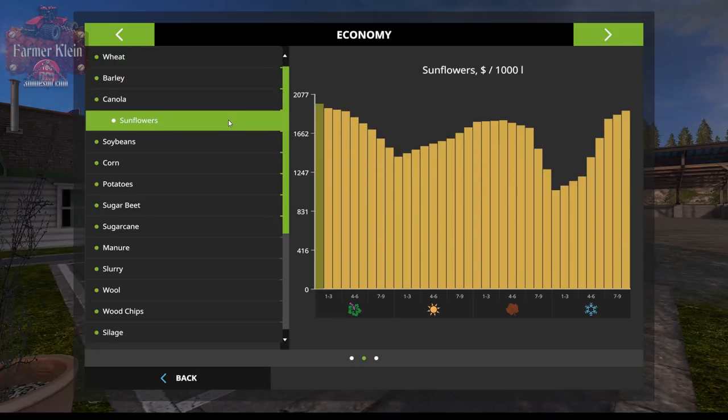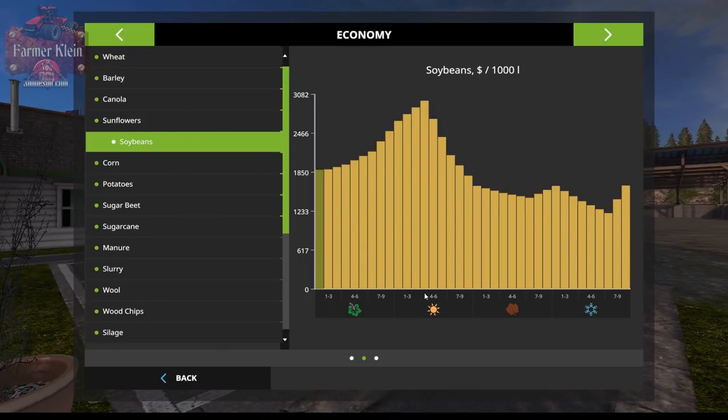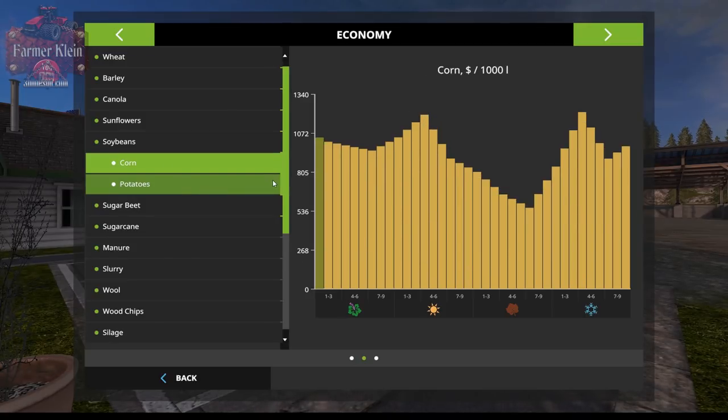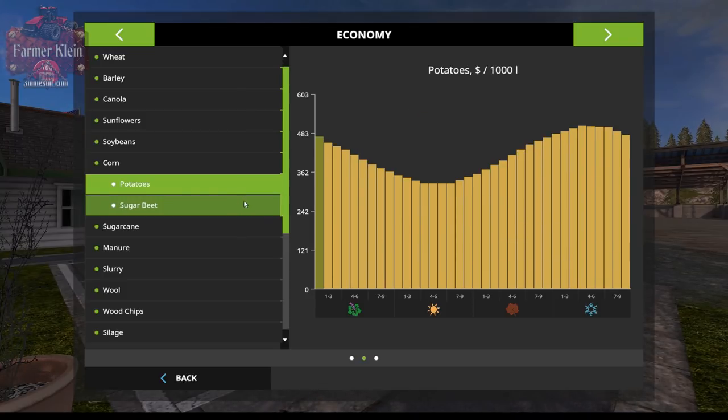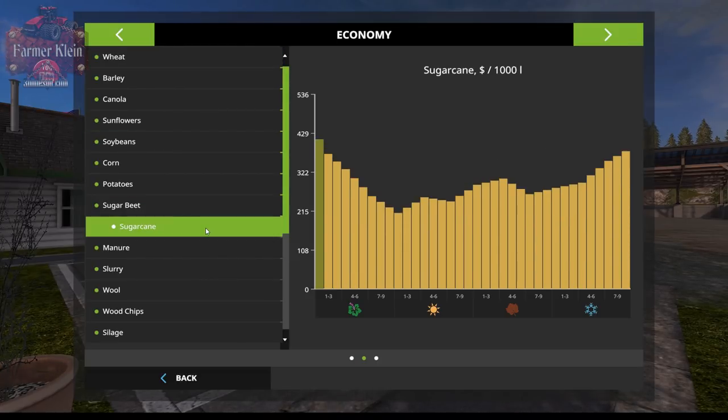Sunflowers are drastically different — right now is the best time to sell sunflowers, with the worst time being in early winter. Soybeans are best sold in late early summer. Corn has two price peaks, which is very interesting. Potatoes follow a similar wave to wheat and barley. Sugar beets and sugarcane we don't need to worry about since we can't grow them with the default GEO.